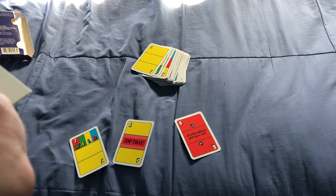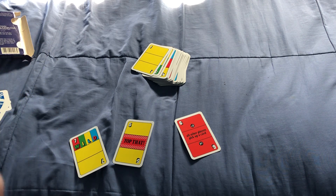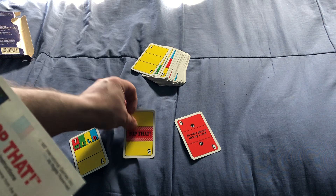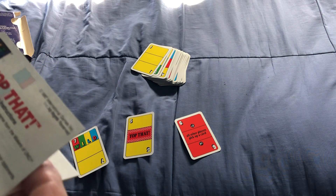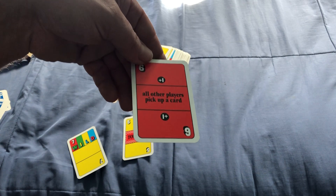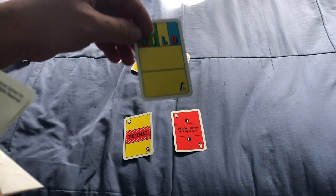So there are 70 cards total, including 50 that are combinations of red, yellow, green and blue. 12 Top That cards like this one. 4 pickup cards — a plus one — where all other players have to pick up a card. And there are also wild cards.